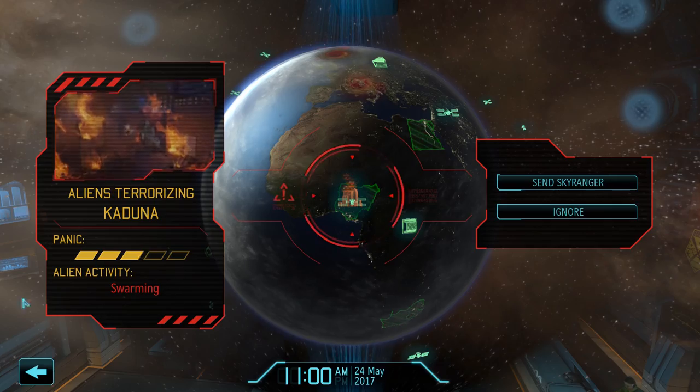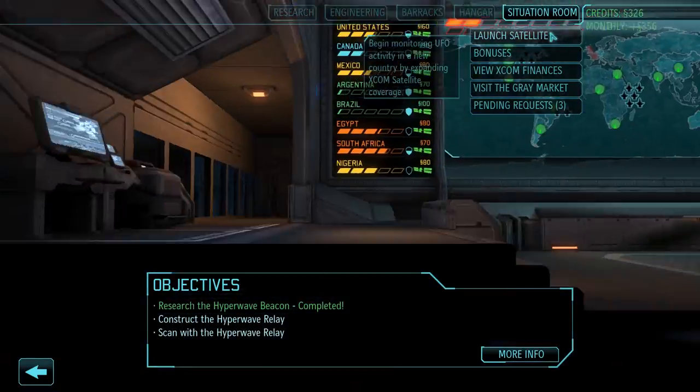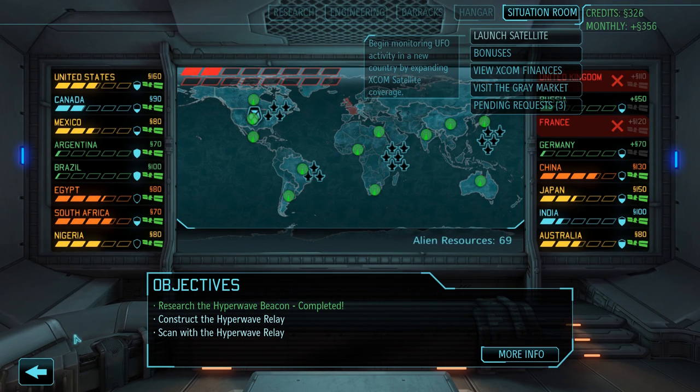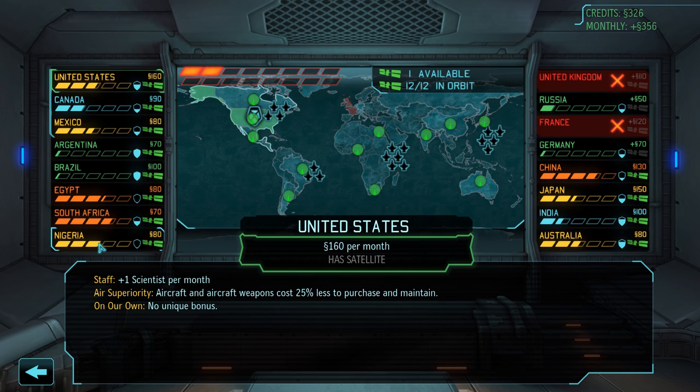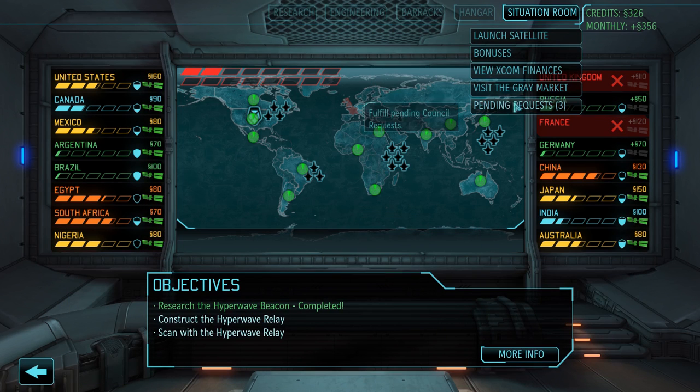We got a terror mission in Kaduna, which we are gonna take on. Kaduna is right there. Uplink facilities at maximum capacity — additional uplink required. Nigeria has no shield; that's really bad.